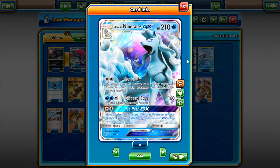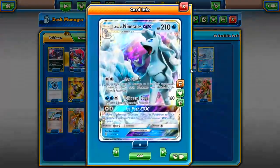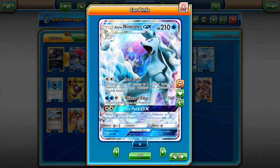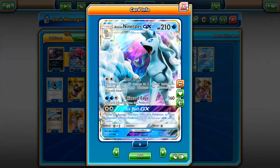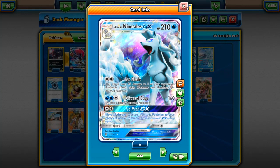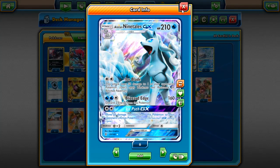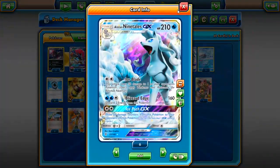We're playing only two Alolan Nine Tails GX and one baby Nine Tails — the Lumineous Barrier Nine Tails. The reason I cut one Nine Tails is because you have a bunch of other attackers: Zoroark, Tapu Koko, even Lele to an extent. Nine Tails is usually not going to die right away between Ice Path, its really good HP, the fact it can do spread damage. I also play two Rescue Stretchers.